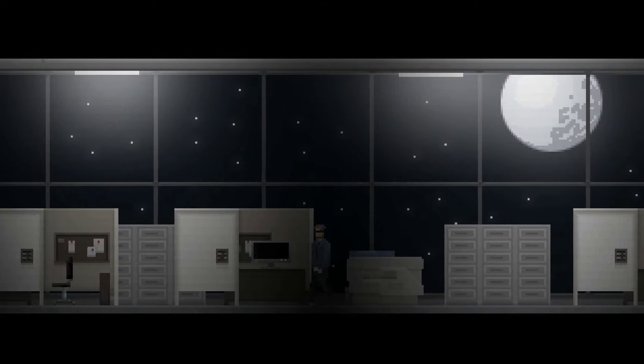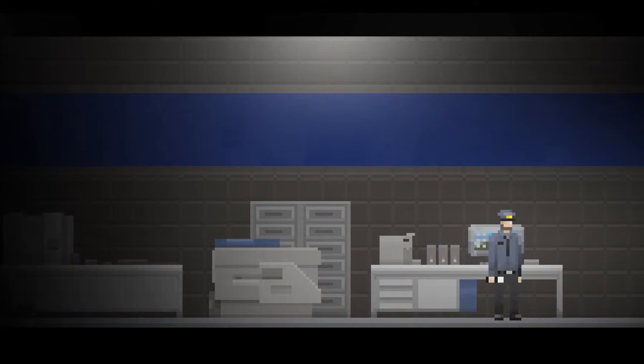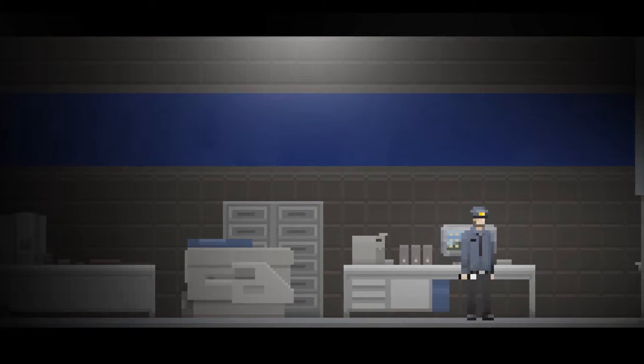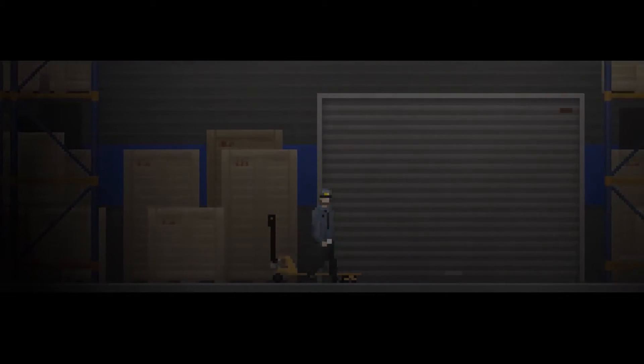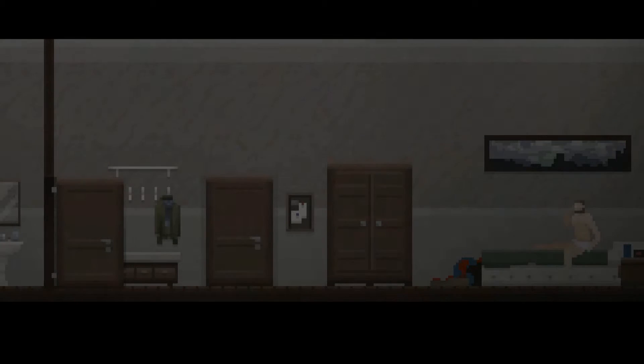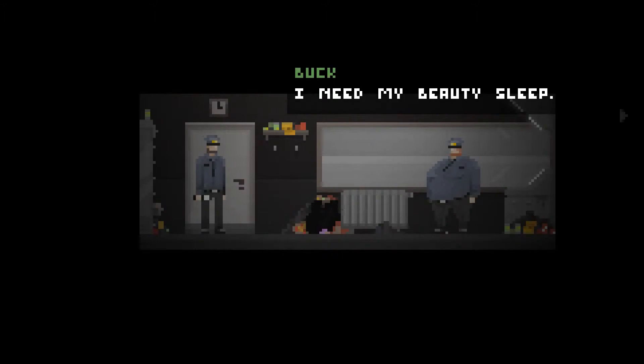Uncanny Valley's main location is the high-tech Melior facility and the surrounding areas. The player can explore the facility freely during his shift, which lasts seven minutes. After that, the player must return to his bed and sleep or suffer consequences. Each day the player is presented with an objective, and again it's up to him or her whether or not to complete it.